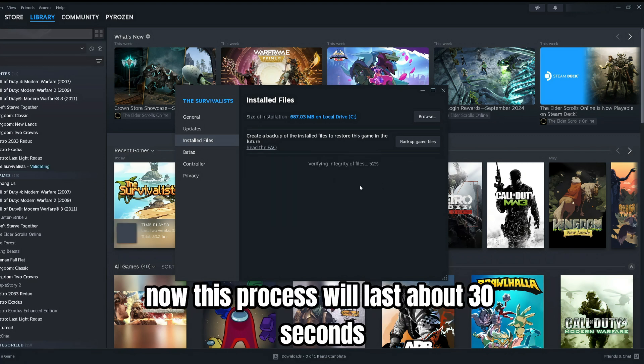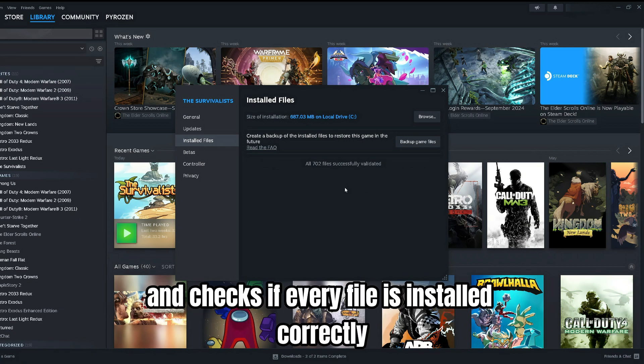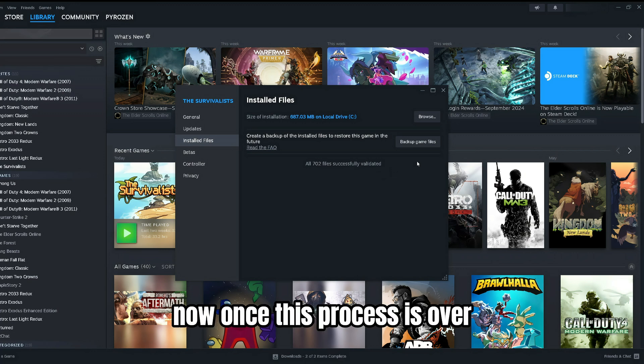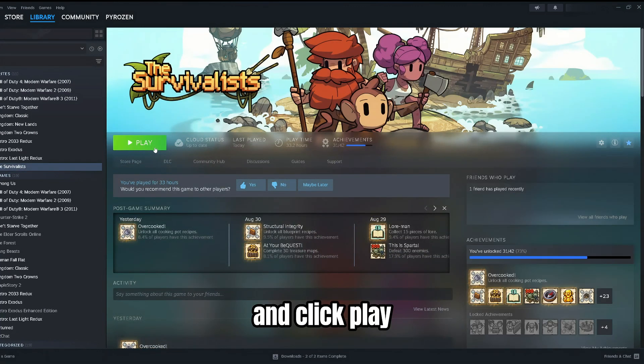This process will last about 30 seconds, and what it does is Steam goes through the files that are installed on your device and checks if every file is installed correctly. As you can see, it took only a few seconds. Once this process is over, exit this menu, click on your game, and click Play.